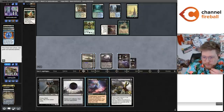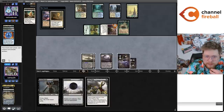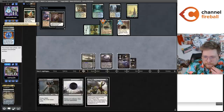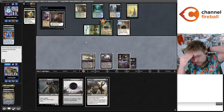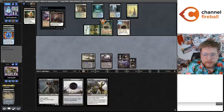Our hand is pretty forced — Thoughtseize, go down to four. They Ephemerate in response, and we get to take whatever they have. Oh, they Ephemerate the Charming Prince targeting the Eternal Witness. Man — I should have pushed the Charming Prince. I don't have Revolt so I couldn't see the line. Weird spot. So now I take the Sanctifier. Oh, they have Ice Fang? Yikes. Test of Talents — they didn't Test of Talents the Thoughtseize? I guess I have to take it.